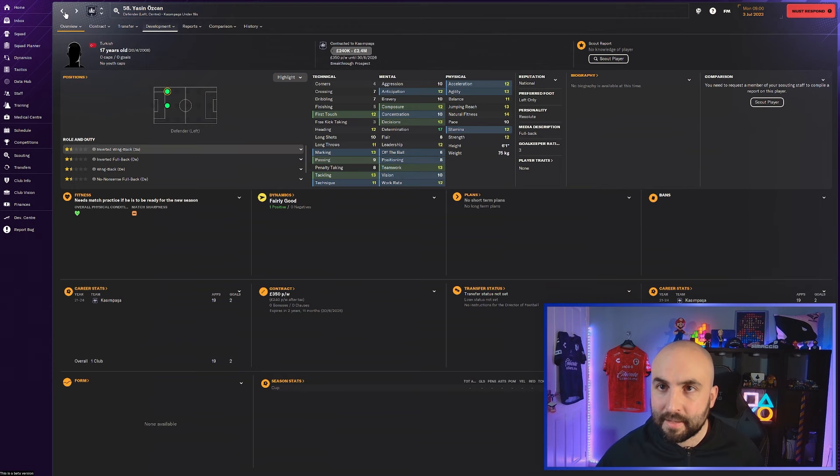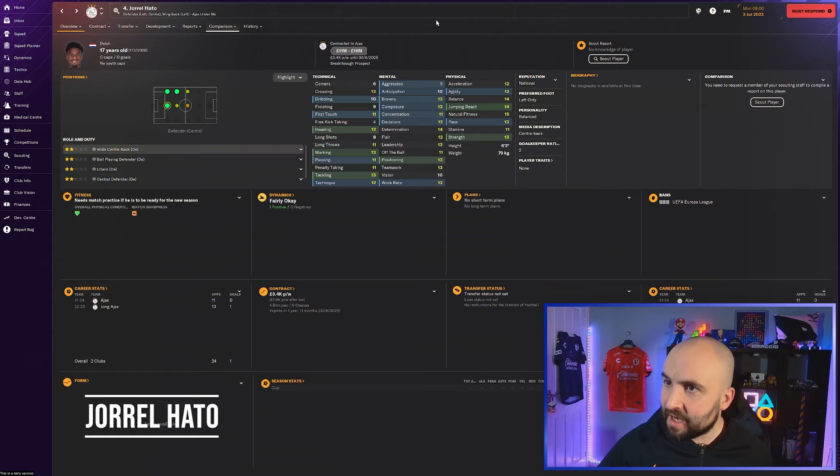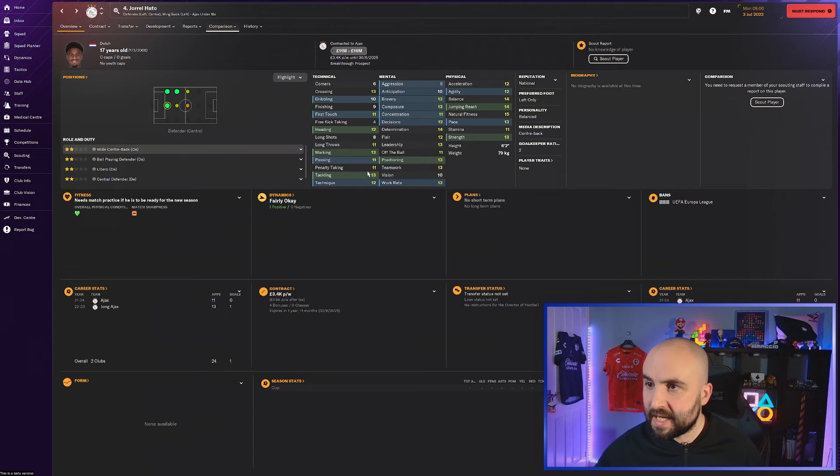Joel Hato looks good - he's 17, at RX, and costs 11 to 16 million so he's not the cheapest. Really good physicals already, six foot two, tackling, marking, good heading, decent, determined. No real weak points - maybe his vision's a little bit low and pace a little bit. Some people like aggression on center backs, so that might be an area to work on. You could also put him out as a left back.